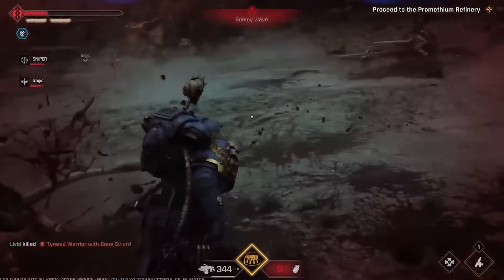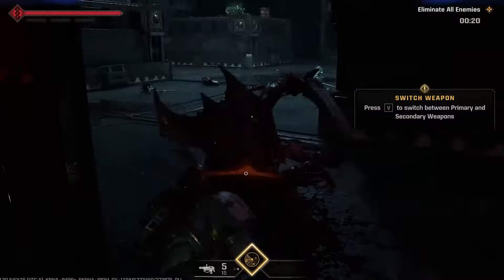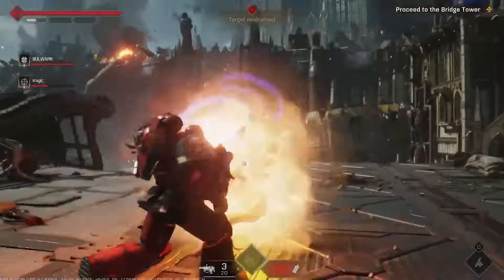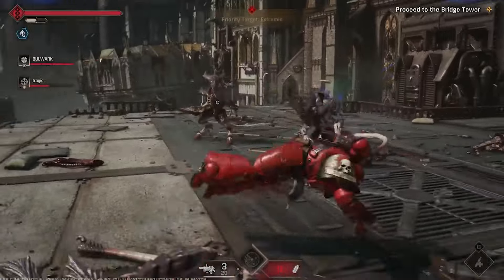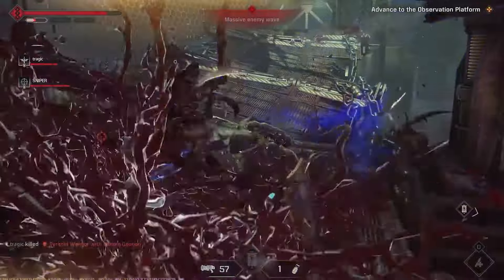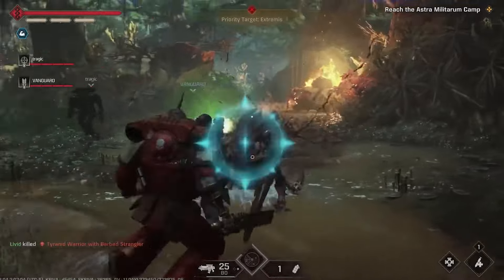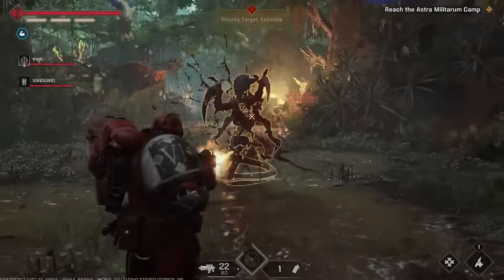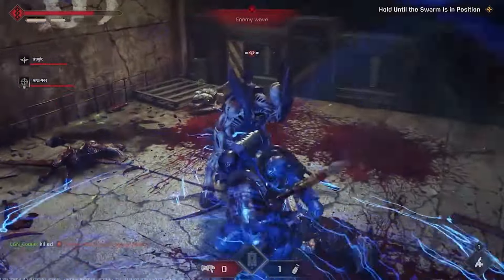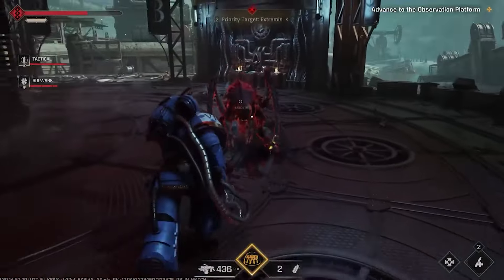Starting off strong, let's talk about what to expect in terms of gameplay and the different game modes. As you might expect from a game set in the Warhammer universe, Space Marines 2 features an intense world unlike any other. It's a bit hard to describe, but when looking at the world, it definitely leans more on the grittier side of things, featuring heavy armor and heavy weapons, tons of blood and gore, and big, powerful men. The gameplay inherently is a bit sluggish compared to many other games in the genre, but that's somewhat expected when you have the heavy, bulky armor that the Marines themselves wear.